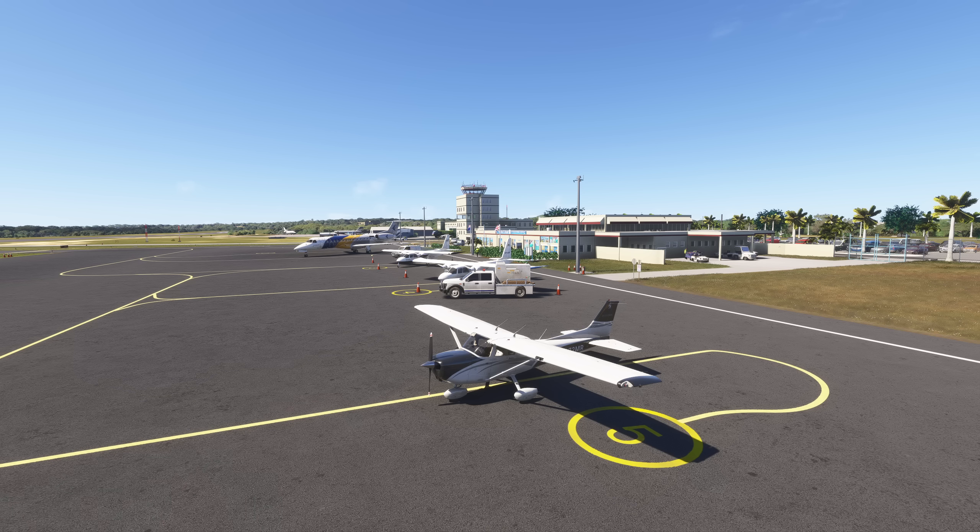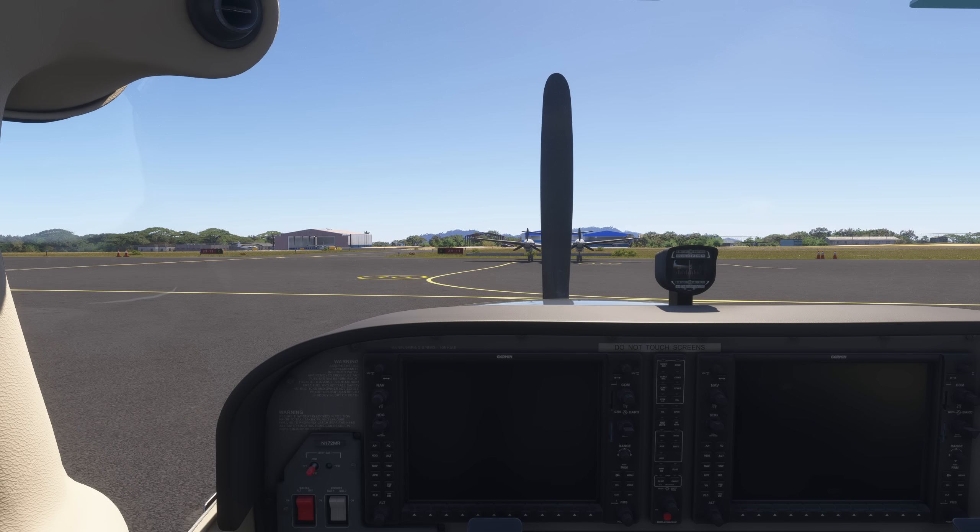Hey everybody, welcome back to Anguilla. I'm going to take you today on the world's shortest international commercial scheduled flight. And I'm also going to talk about when Sim Update 4 is coming out, when the PMDG 737 is coming out — the whole shebang. I think I've got a pretty good idea of what's going on, and I'll tell you what to look for in terms of whether I'm going to be right or not. So let's get into the airplane.